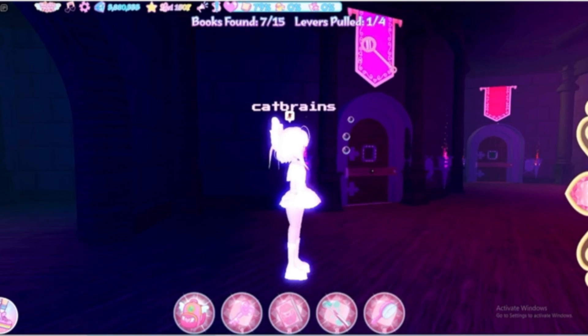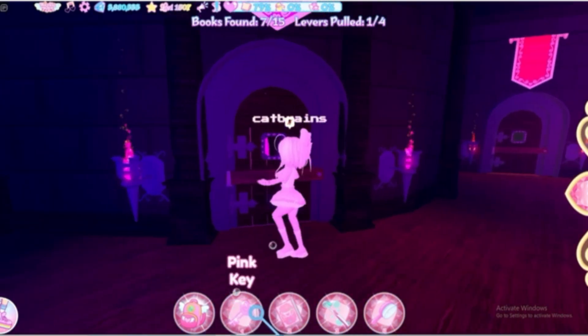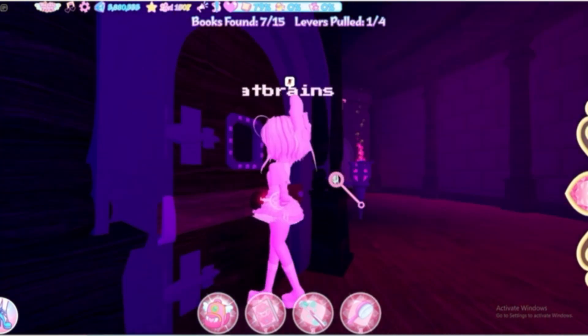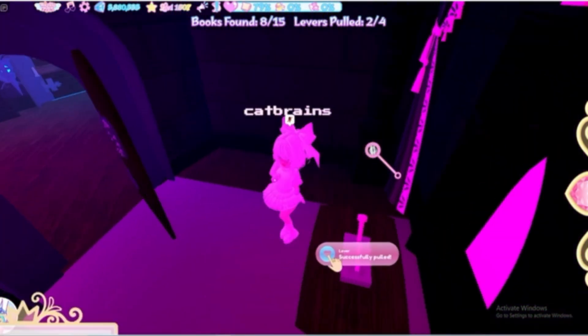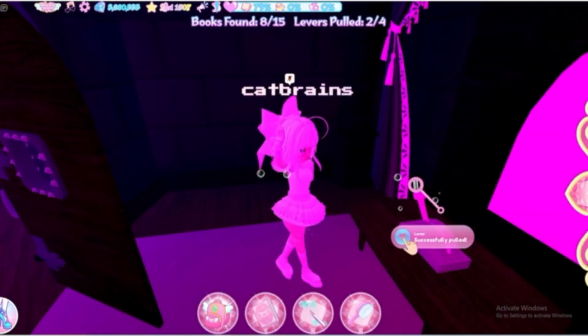You're going to come to this door with a little pink banner above it, as well as pink flames outside. Just use the pink key and it should instantly unlock the door. There will also be a couple of books in here — you want to get them all. Then pull the lever.